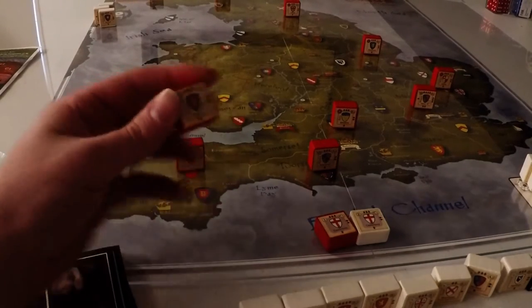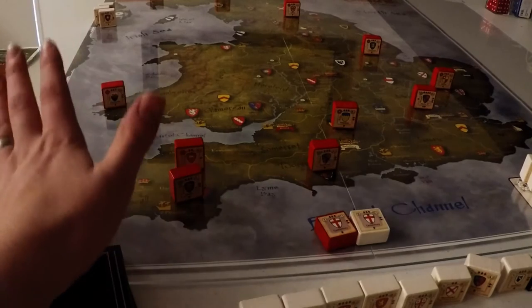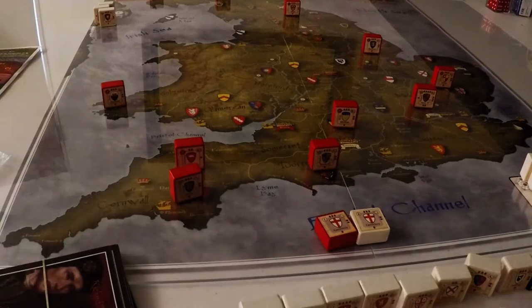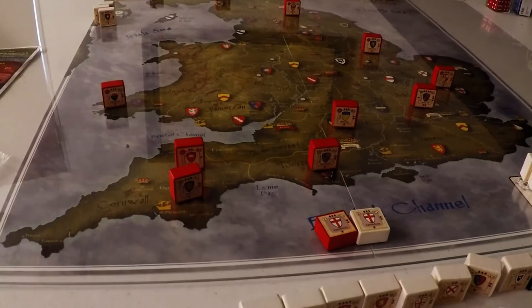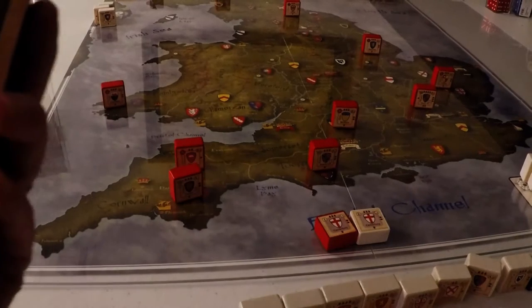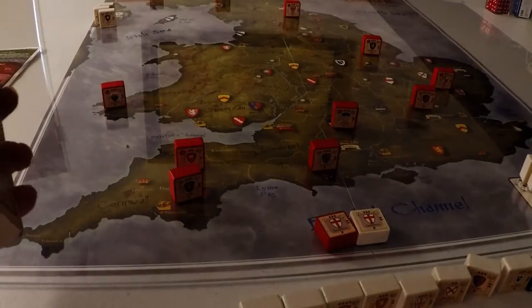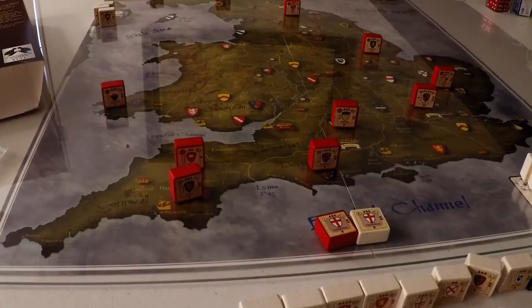There are quite a few similarities but a number of differences, and I think those differences are going to be very evident. They seem kind of minor, but knowing Hammer of the Scots as well as I do, they're going to make a pretty big impact. I'm not sure what edition this is — something I don't like about Columbia boxes is they don't have their editions on the boxes. I think this was called the War of the Roses at some point and then republished as Richard III. Let me see what version of the rules I'm using.